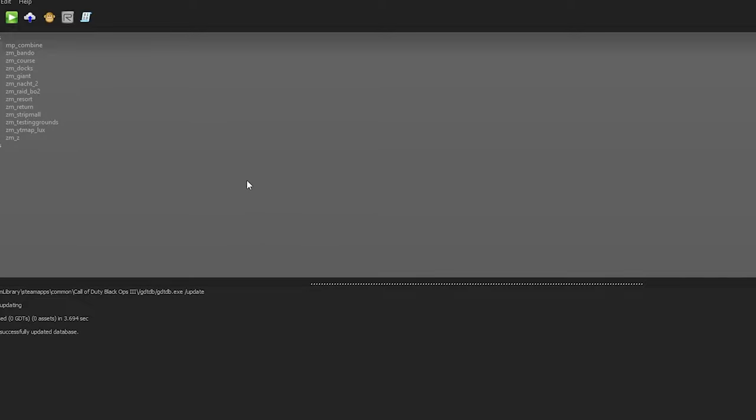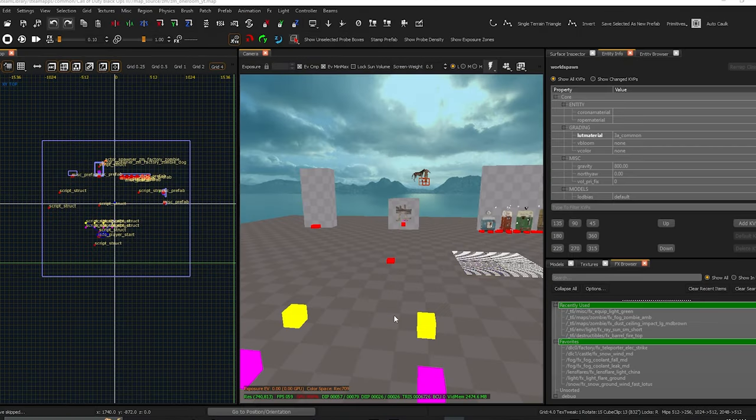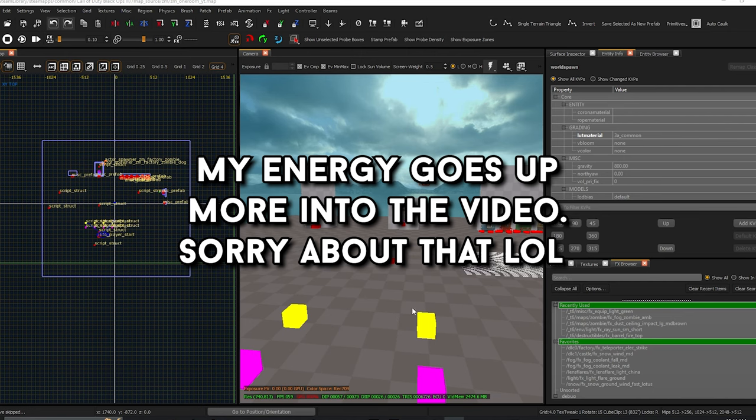All right, so we're in the mod tools. Let's make a new little project here real quick — cm_underscore, one room. Choose my favorite template. All right, I finally got it to work and it totally wasn't annoying.